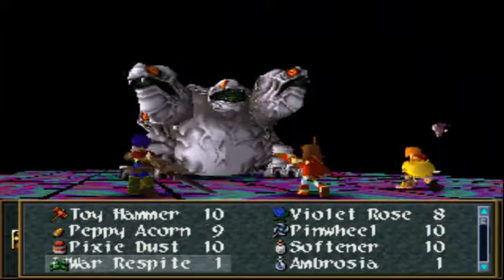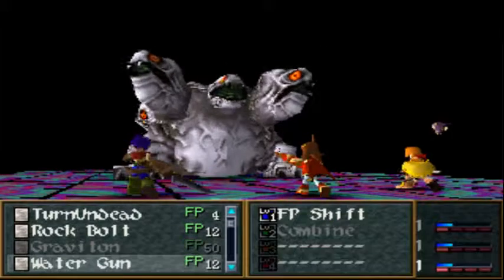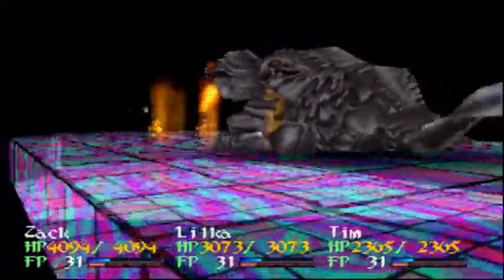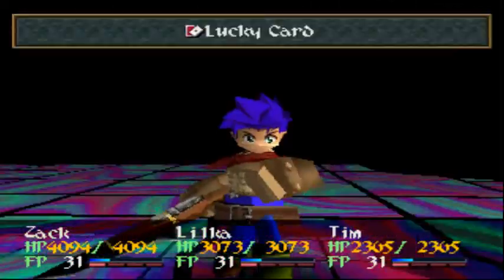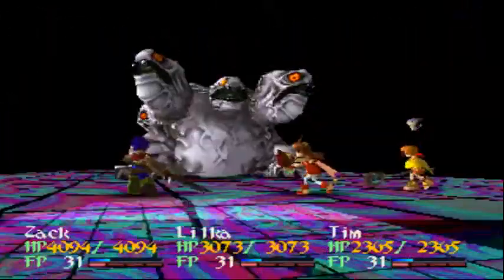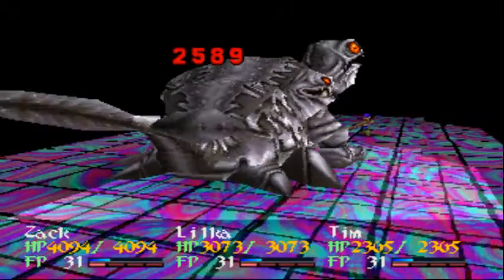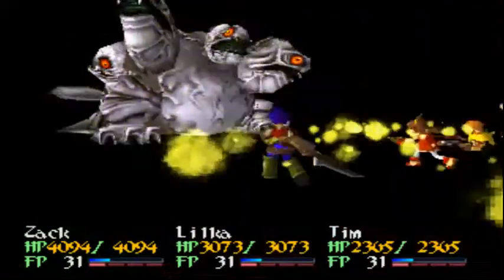So what I wanna do — actually use a lucky card first. Lilika, go for Flame on the left head. Tim, go for Red Butte on the left head. You should actually be able to knock out each head with one casting of a flame spell from Lilika and Tim, because they absolutely wreck him. So this battle will pretty much be a joke. This guy can be a little annoying though — he can inflict a plethora of status ailments. He has one attack called Mercury Cadmium, which can really ruin your day if you're unlucky.